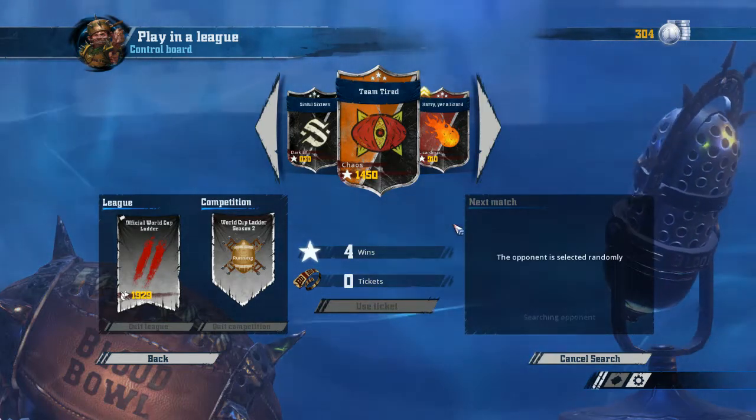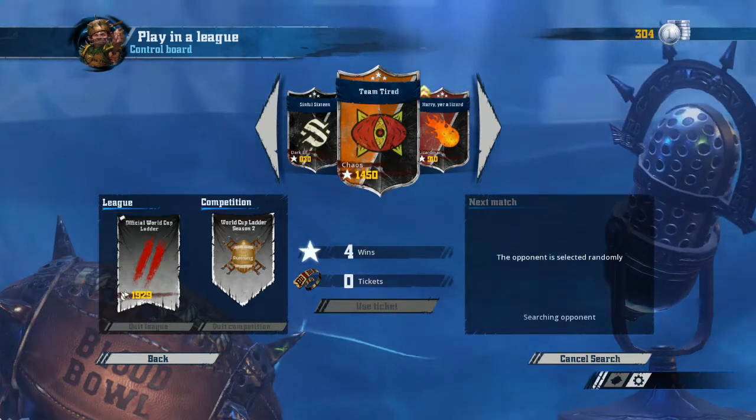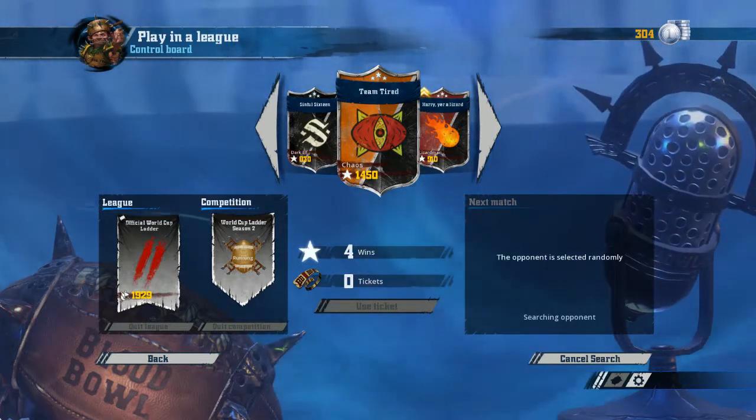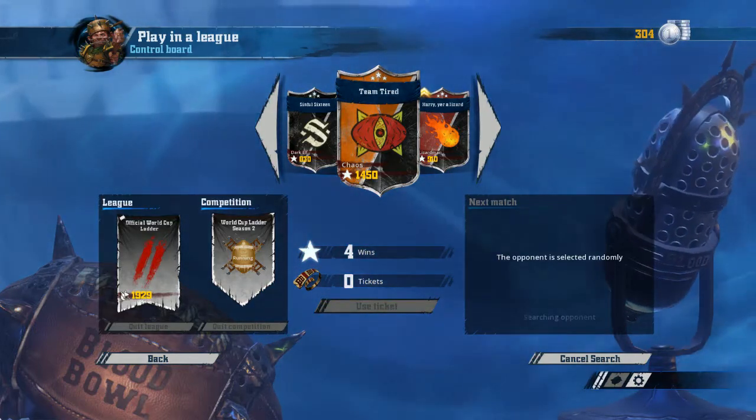Let's see who's gonna play today. We're waiting for an opponent — I'll cut out the wait time for you guys, since I'm so nice. I'll wait on my own and bring you back when we find somebody.